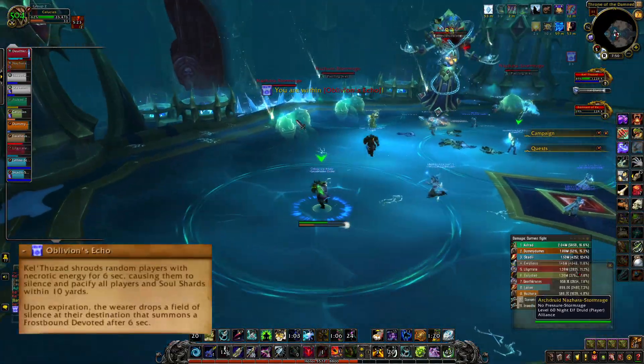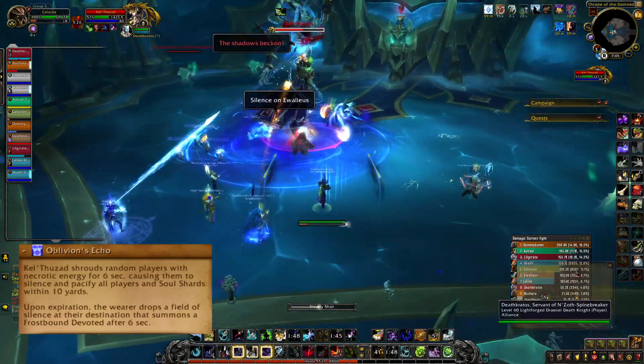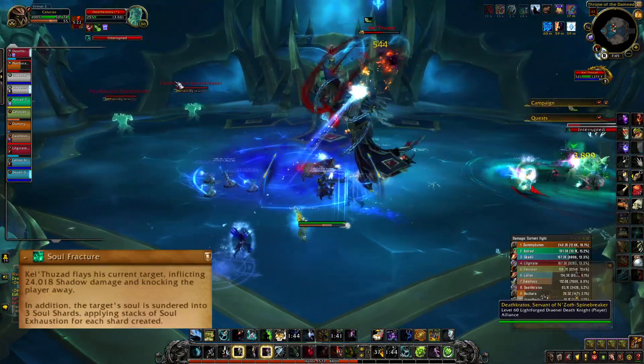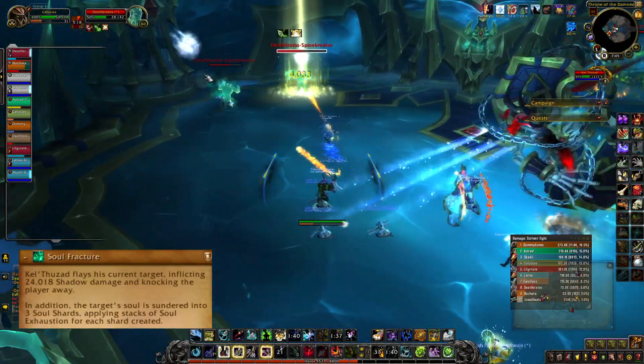Random raid members will get a white circle around them. This is a silencing circle that you don't want to drop on the raid. KT will cast Soul Fracture on the tank, so the other tank should taunt. When Soul Fracture happens, three images of the tank will appear around the room that need to immediately die and also be interrupted.